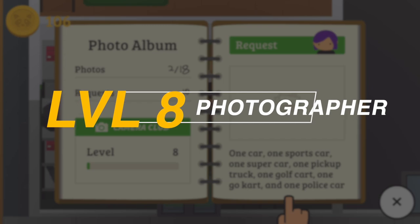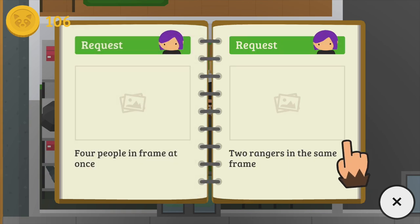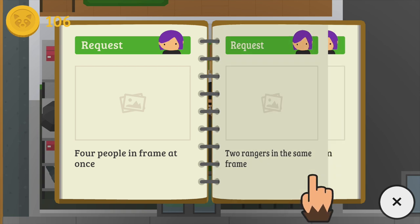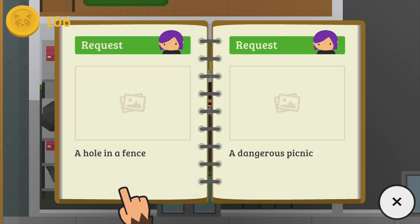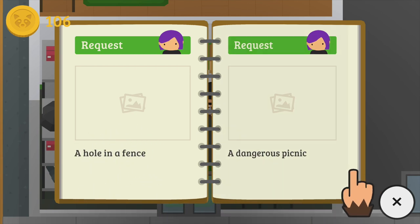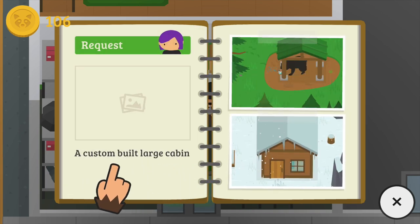For Level 8 challenges, you will need to take ten photos: a conglomerate of cars, four people in a frame at once, two rangers in the same frame, an outhouse near some sand, three fish swimming in the water, a hole in a fence, a dangerous picnic, someone who is lost, some silver ore, and lastly a custom-built large cabin.